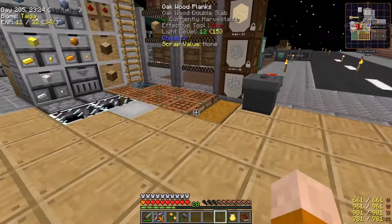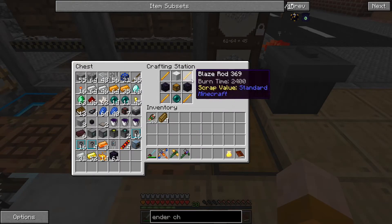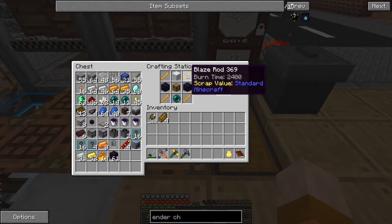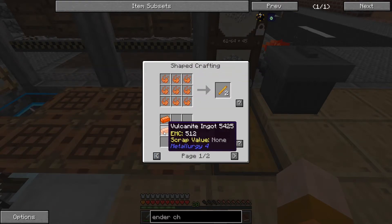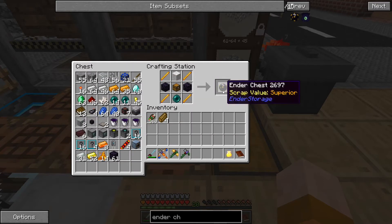I was making the ender chest — it's very easy to craft. There is a recipe for the blaze component: you can use vulcanite, but also you can use gold and redstone, which is really nice, so we don't have to look for it in the nether.